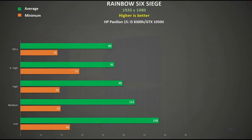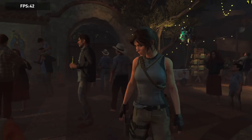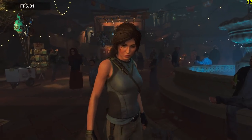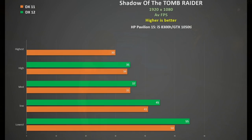Shadow of the Tomb Raider can be configured in both DX11 and DX12 modes, and I test both here. It is a demanding game, utilising special lighting effects, particularly with ray tracing cards. I used the in-built benchmark, with DX11 in orange and DX12 in green. Interestingly, DX12 gives slightly higher performance — around about 10%. Either way, once you hit medium settings you hit a bottleneck at about 30 FPS. I recommend sticking to low settings for the smoothest gameplay, and it still looks pretty good at that.